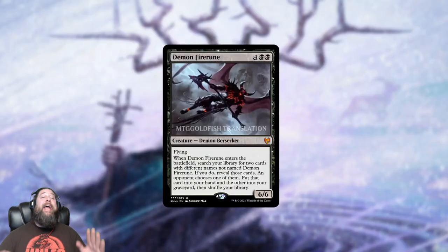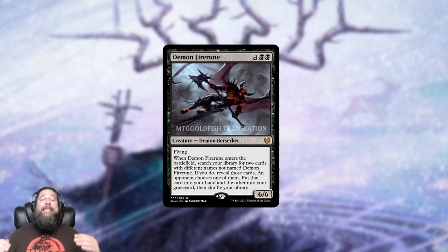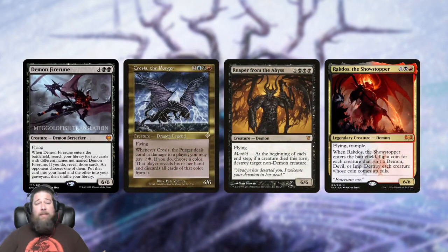Next we have a really spicy, powerful demon: Demon Fire Rune. A six-mana 6/6 flying black mythic demon berserker. When it enters the battlefield, you search for two cards with different names that are not named Demon Fire Rune — so you can't chain them — then an opponent chooses one to go to your hand and the other goes to your graveyard. It seems like a bad tutor because you always get the worst of the two cards, but there are many ways to get around this.